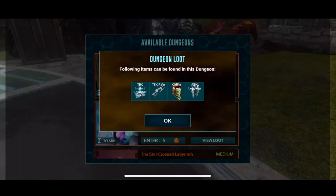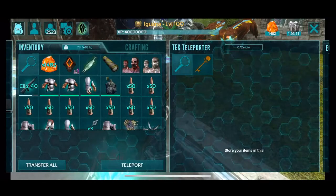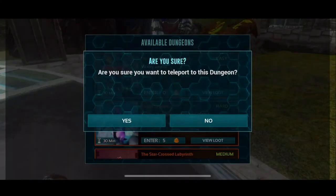Loot this week: tech implant chamber, tech rifle, the ghillie mask, and tech leggings. Not too bad. The boss this week should be the Obsidio Equus. Talking's hard, especially in the morning.